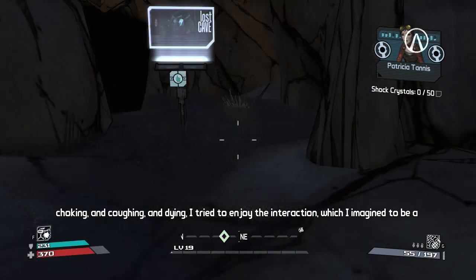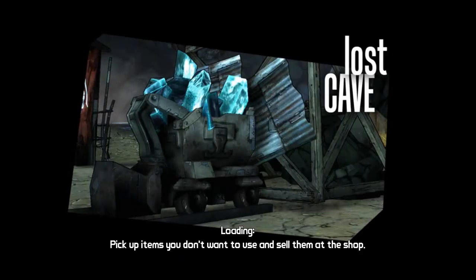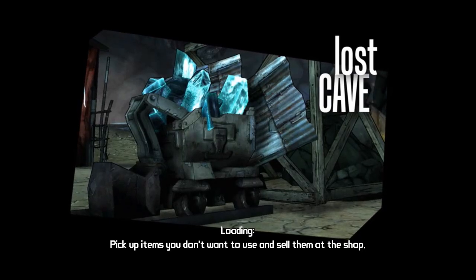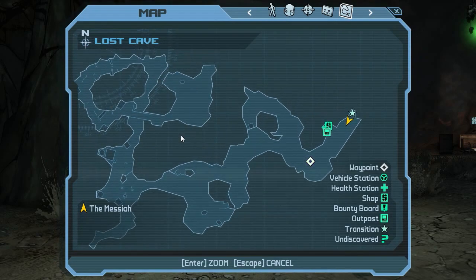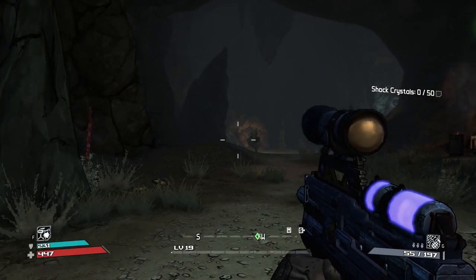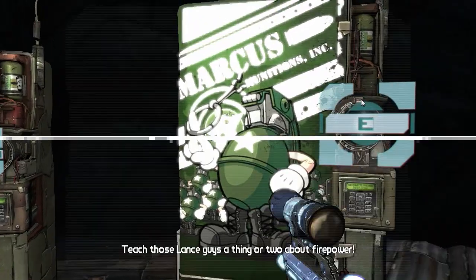Lost Cave - brilliant. Let's go in. I can't remember how big this one is, but I know there is an area where you take on a boss. I think it is yes - there's a boss up here somewhere. But before we take on the boss, we actually have to find all these Shock Crystals.